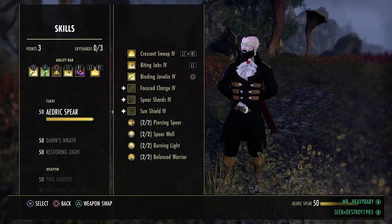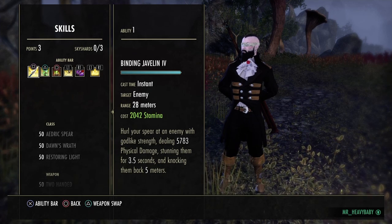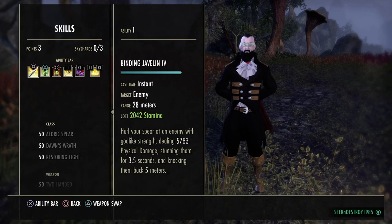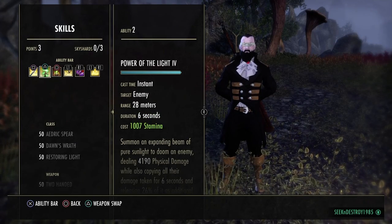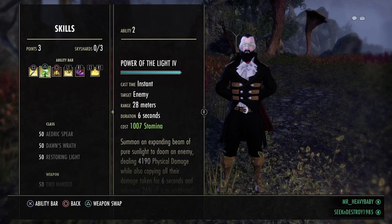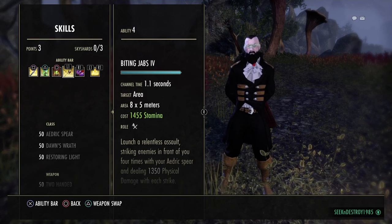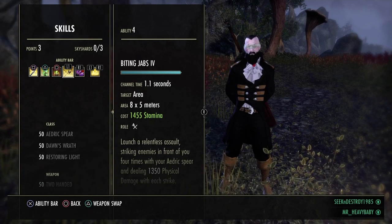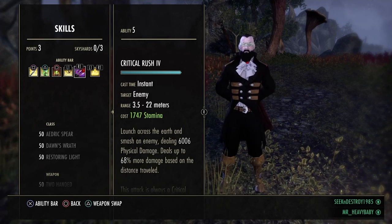For skills, front bar: I have Biting Jabs — the best CC for a stamina player, way better than Wrecking Blow or Dizzy Swing. Power of the Light provides great burst, especially if you can combo it with Crescent Sweep — it's amazing. Also Rally for Major Brutality buff. Fighting Jabs are your main DPS, and they snare, so you'll want to keep them on your bar. They're undodgeable now.